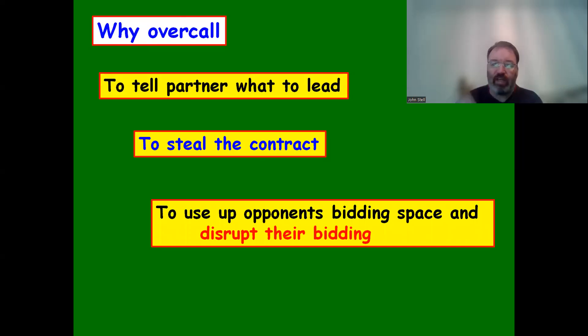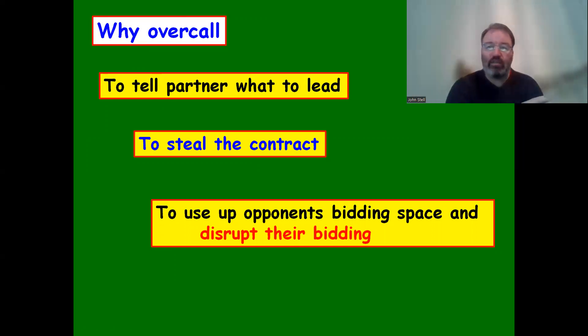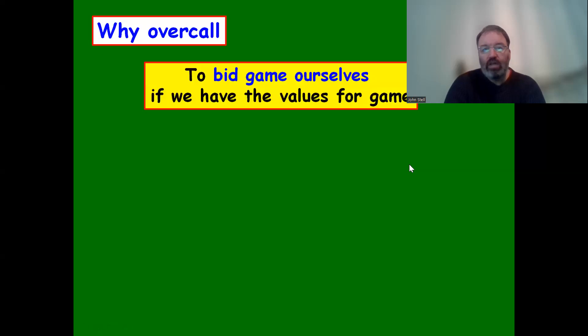We could make a bid which uses lots of bidding space. For example, if it goes one club and we bid one spade, we've now taken up the diamond and one heart bids - the person on the left can't now bid a diamond or a heart. We could also do weak jump bids, so if it goes one club and we jump to two spades, they're now suddenly bidding at the three level.